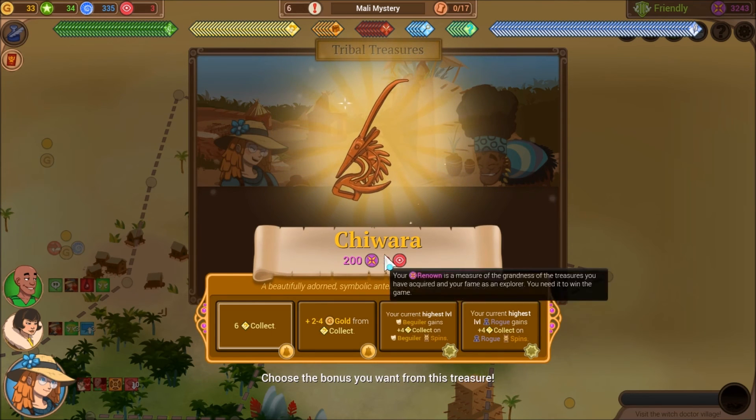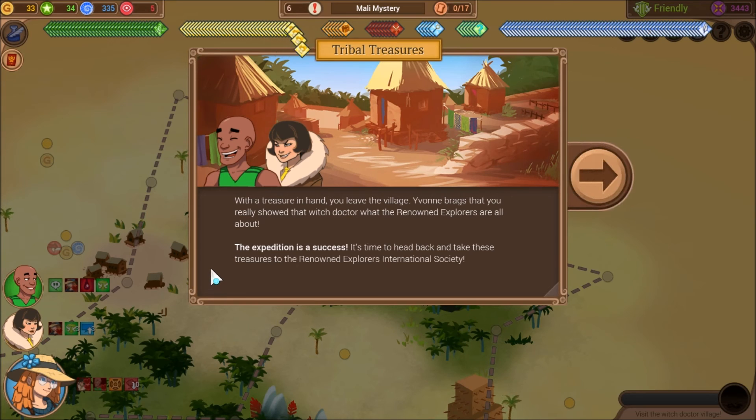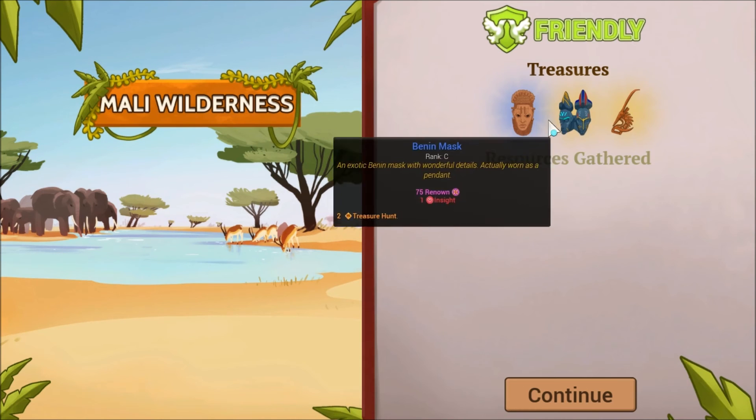200 Renown to insight. At this point, you might as well just get the six collect. The rest of the stuff could be useful, but not at this point since we're not going on any more adventures. With the treasure in hand, you leave the village. Yvonne brags that you really showed that witch doctor what the Renowned Explorers are all about. And yeah, we're done.